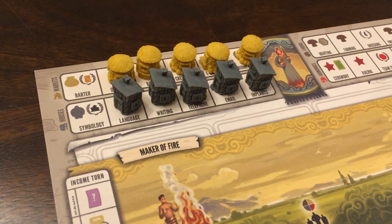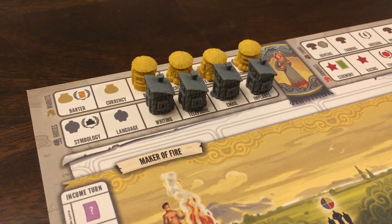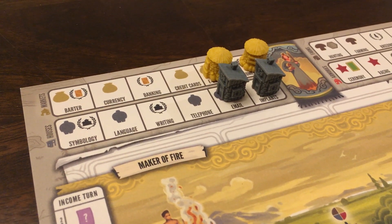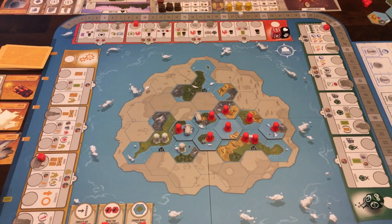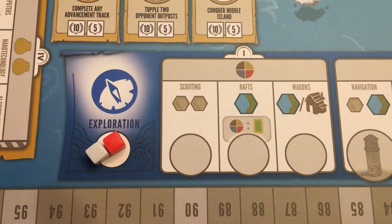You gain victory points indicated by each open income slot on your mat. As you progress each round, more slots will be open giving you more resources and victory points. After you have finished your income turn and the other players have taken their turns, you now do advancement turns. There are four advancement tracks to choose from: science, military, technology, and exploration.